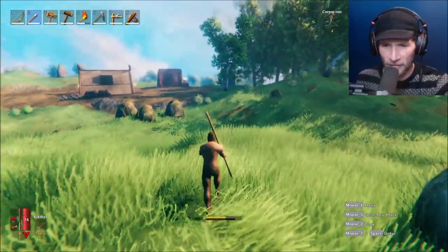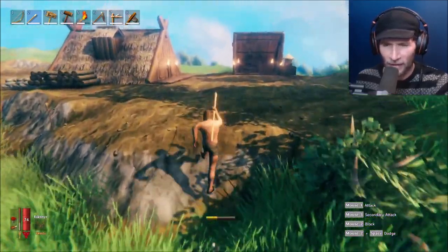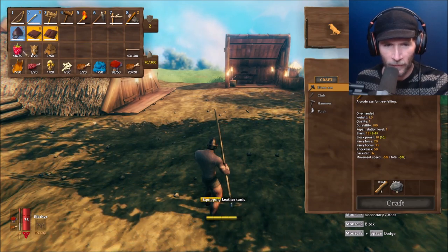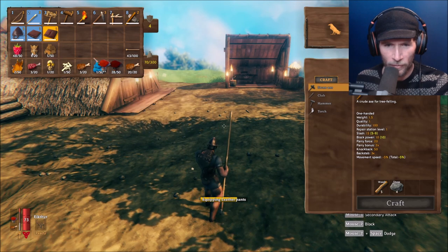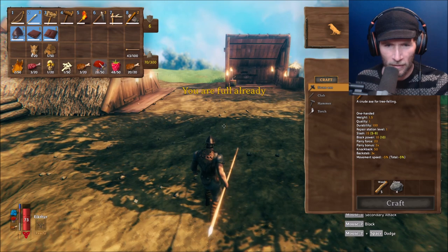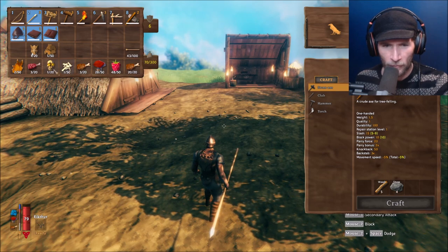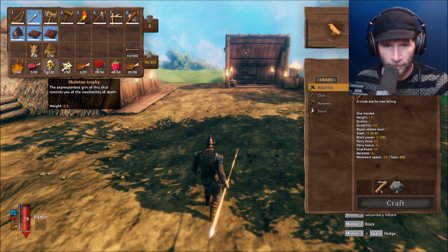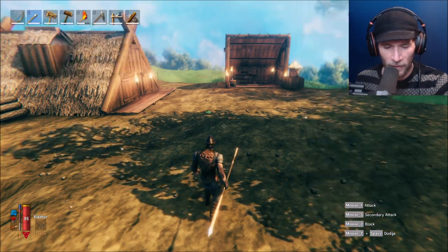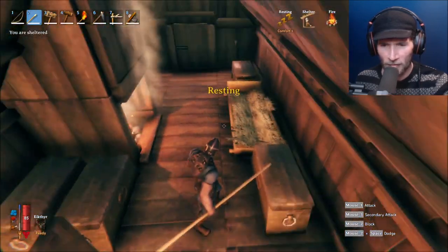I don't know if a bow would make any difference. How am I going to get a smelter if I can't go underground? Let's put our stuff on. Things are not in the proper order. We have some bone fragments, a skeleton trophy, some raw meat, a boar's head trophy. We don't need all this — I'm going to get rid of some and then look at what we can do for upgrades.